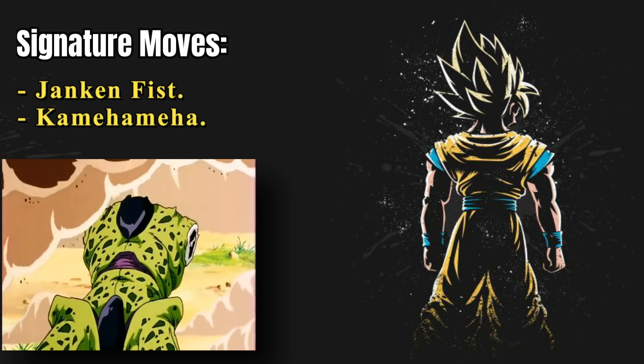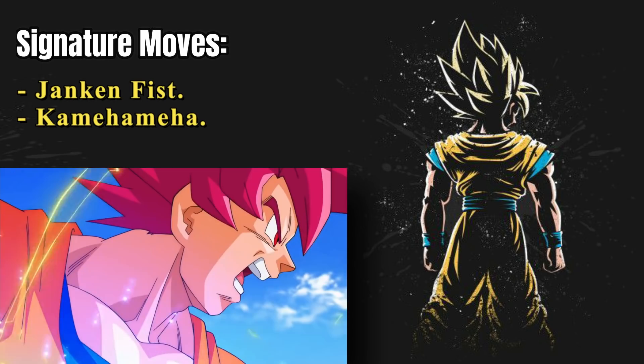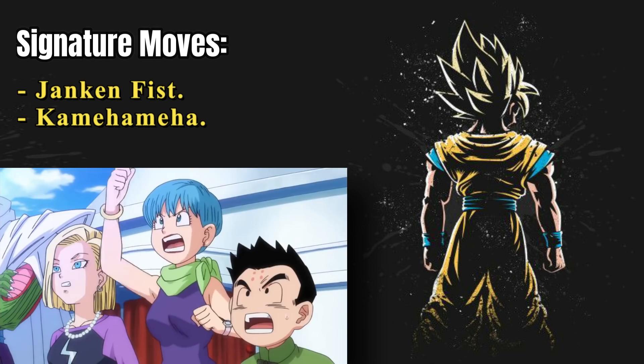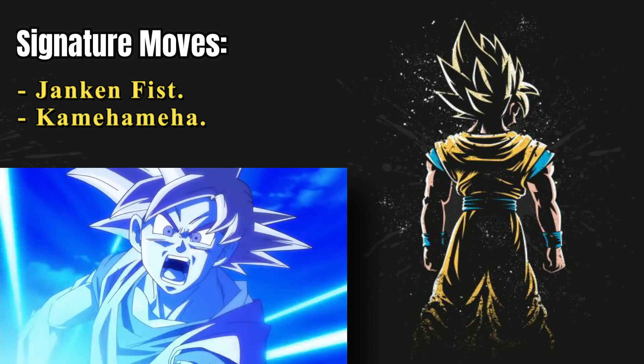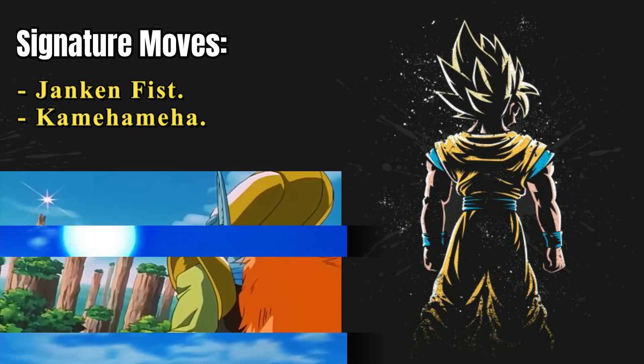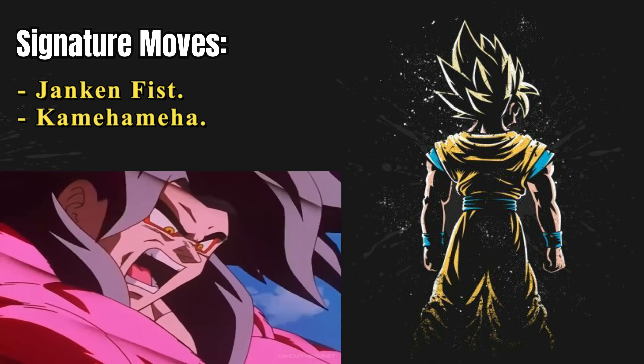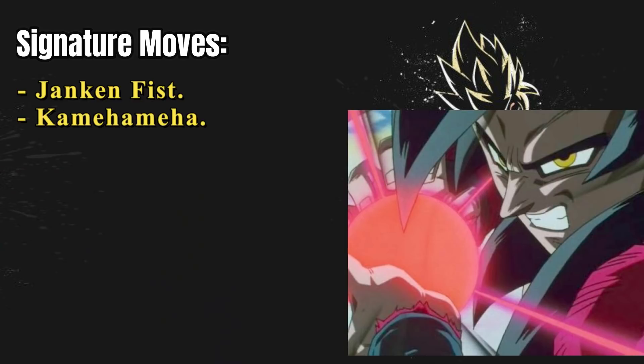Goku took this technique to such a degree that he created a limit-breaker Kamehameha — or rather a God Kamehameha — when he fought Beerus. It's also notable that in Dragon Ball GT as Super Saiyan 4, Goku created a red version of the Kamehameha known as the Kamehameha x10. As the name suggests, this move is incredibly powerful, perhaps one of his strongest finishing moves.